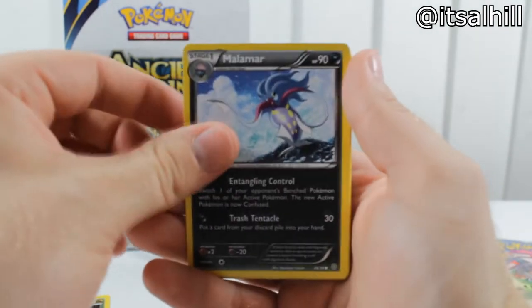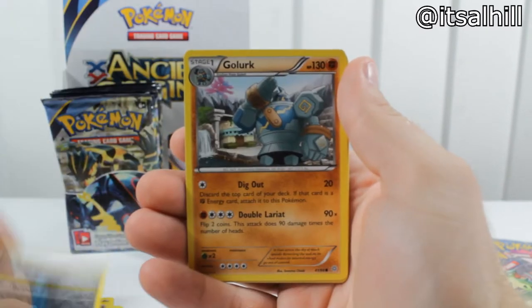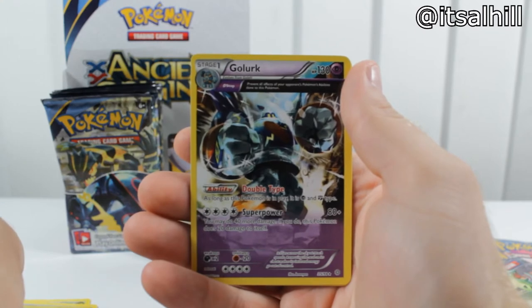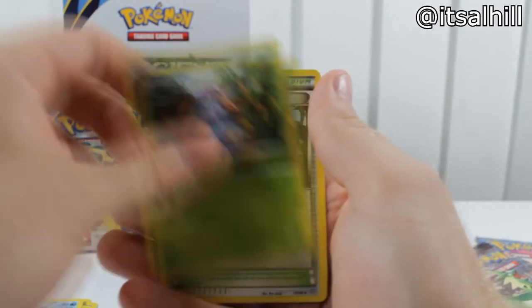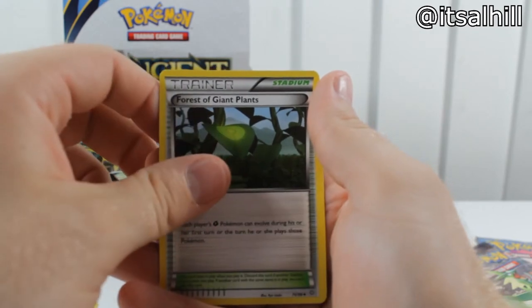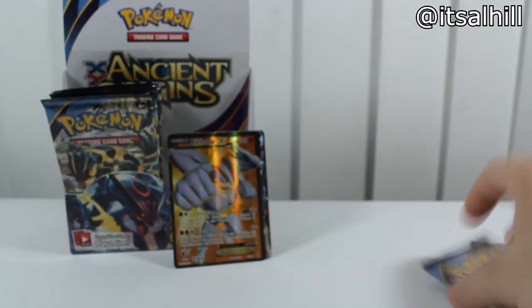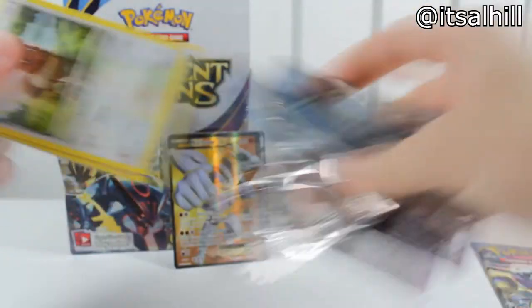Goomy, Malamar, Baltoy, Beldum, Golerik, Inkay, another Golerik — that's our rare. Vaporeon, Gloom, Forest of Giant Plants — don't think I've gotten that one yet, I would remember reading that, but maybe I did.